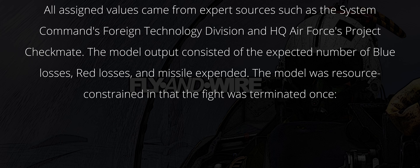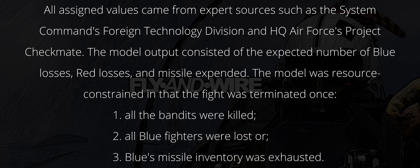All assigned values came from expert sources such as the system commands foreign technology division and HQ Air Force's Project Checkmate. The model output consisted of the expected number of blue losses, red losses, and missiles expended. The model was resource constrained in that the flight was terminated once: one, all the bandits were killed; two, all blue fighters were lost; or three, blue's missile inventory was exhausted.